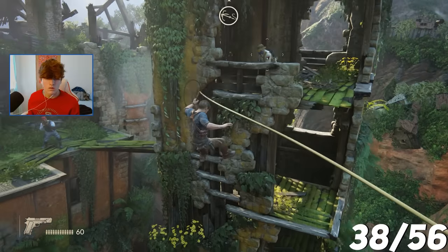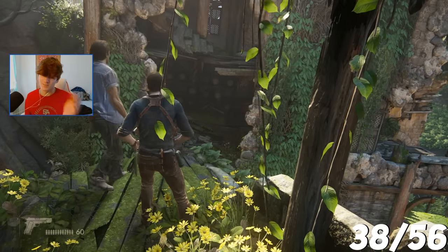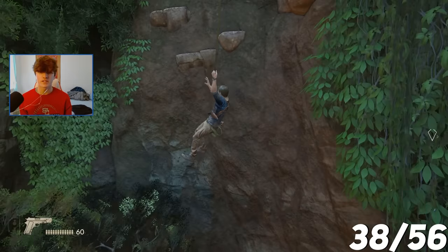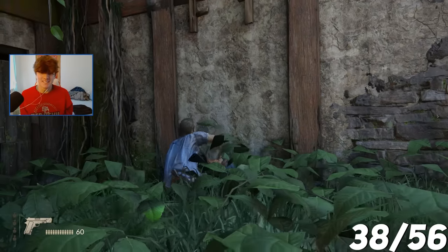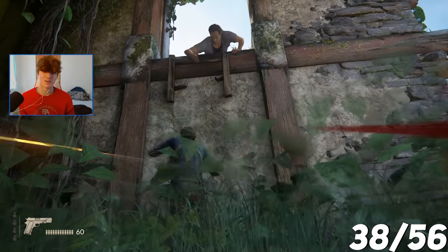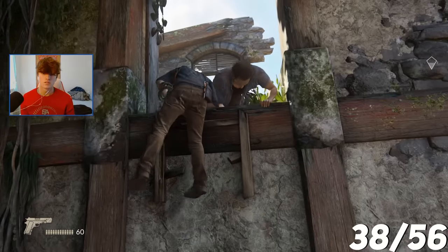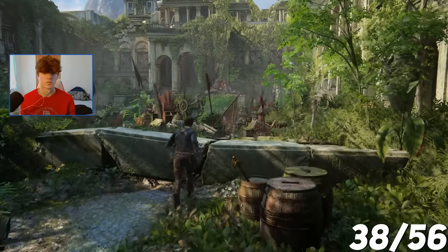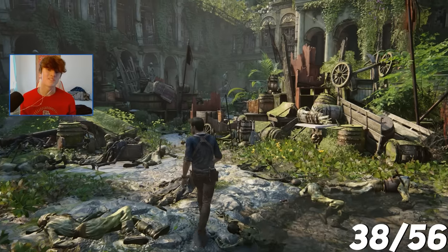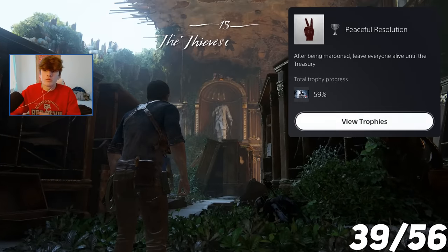Here's the first encounter in Chapter 14. I did get caught, but I was able to make it through without killing anybody — the trophy says don't kill anybody. In the second encounter, everything was going well until Sam stopped cooperating and nearly got us spotted. After that embarrassing moment, Sam came to his senses and helped me through the final encounter. We continued to the treasury, Chapter 15 started, and — Peaceful Resolution — we got it: leave everyone alive until the treasury.